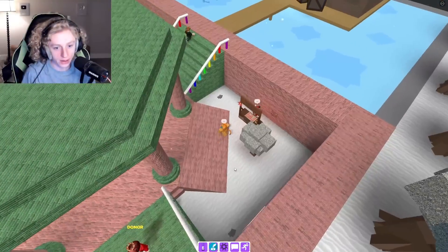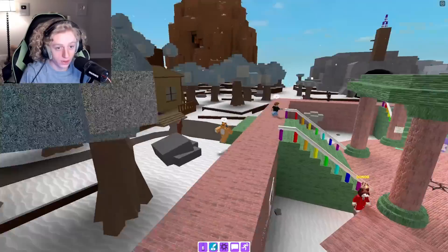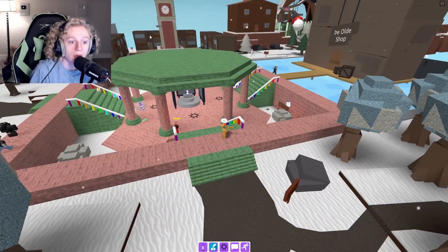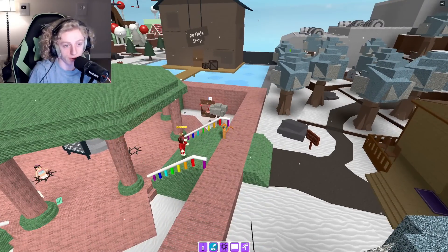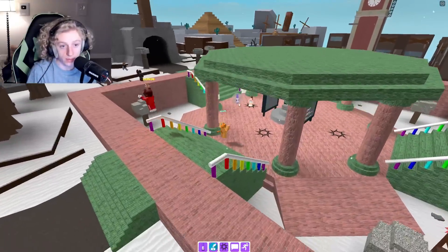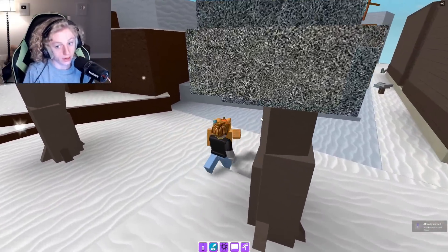It's in every area, right? Like every area has its own because this is the forest, that one's the mountain, there was the caves. I don't think I found one in there. I didn't find one in the desert. I did one in the shop. The home area, which is a snow biome. Candyland. Factory has one. And pyramids. So it is every area — because then there was Mars and all the space areas. So it's like one per area, right?